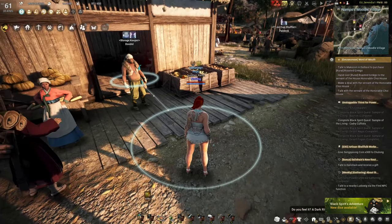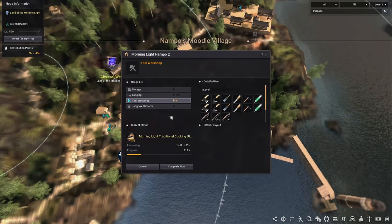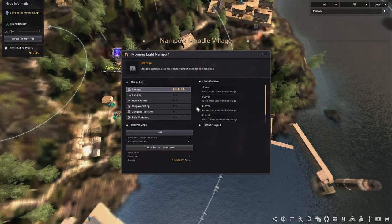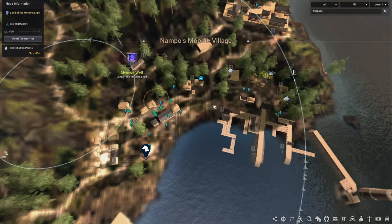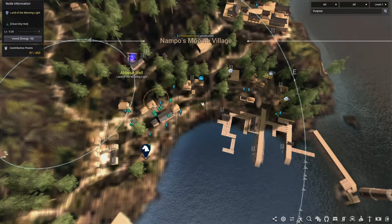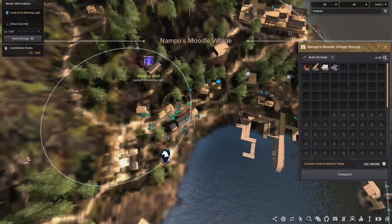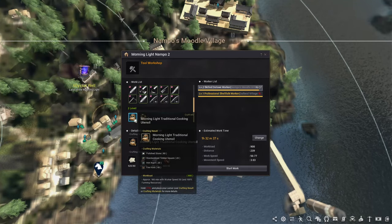To craft these utensils, you want to first grab a workshop. I've gone for the one in Moodle Village, that's number 2. Then you also want to hire a worker — I've just gone with a blue worker. It also doesn't hurt to grab some additional storage so you can really mass-produce these utensils. Every node and every house in the new region seems to cost only 1 CP, so I've gotten this workshop, storage, and lodging all for 3 CP. Once you get the workshop, put all of the materials in your storage and then you can just start the process.